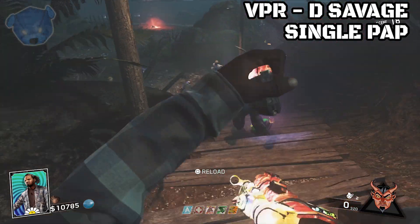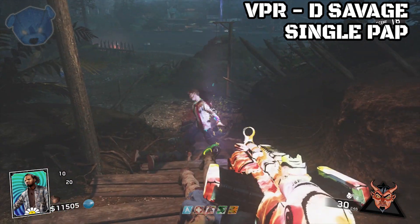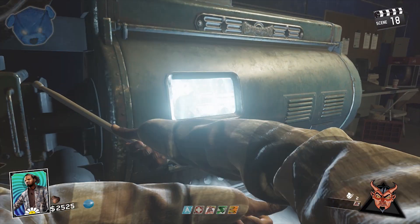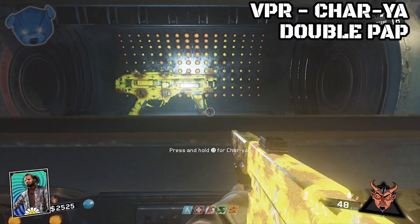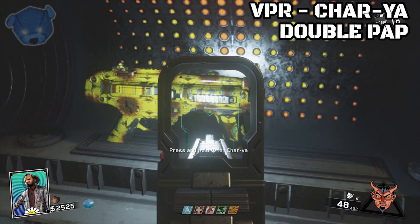There you have it — infinite ammo at its finest. If we get this sucker pack-a-punched all the way I'm sure it would do even more damage, but I don't have footage of infinite ammo when it's fully pack-a-punched. I just got lucky enough for a drop right there. Infinite ammo looks good on every gun — any gun that you shoot with infinite ammo and go to town with does look really good. That's what it looks like full spray.